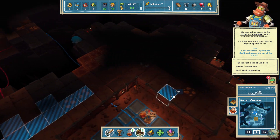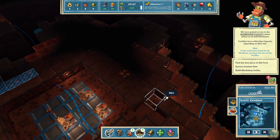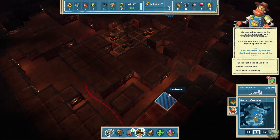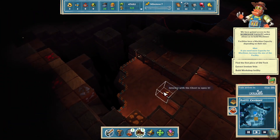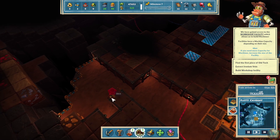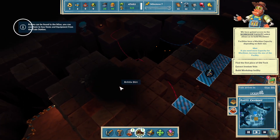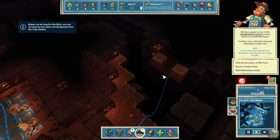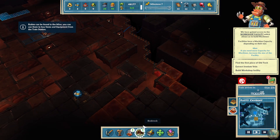Wasn't there a chest that I saw that I didn't get to yet? Oh, there it is right there. Why did I not get to that one? Rubies! Four rubies. Rubies can be found in the mine, and you can use them to buy items and equipment from the train station. We should start doing that pretty soon.